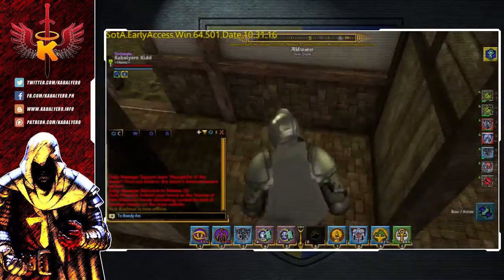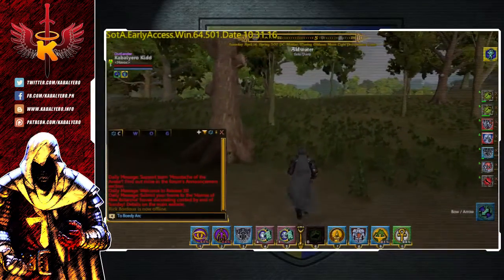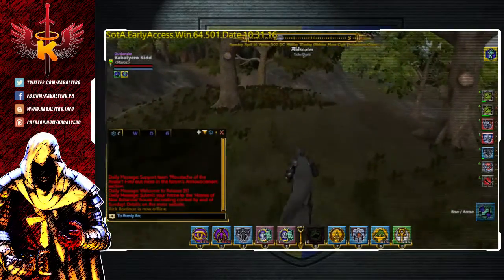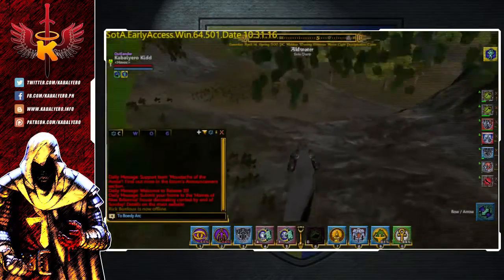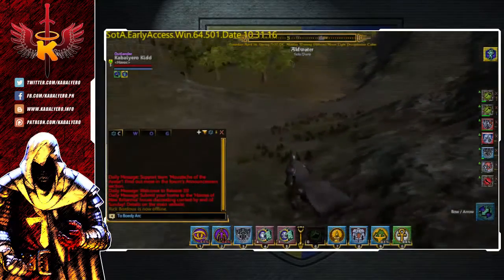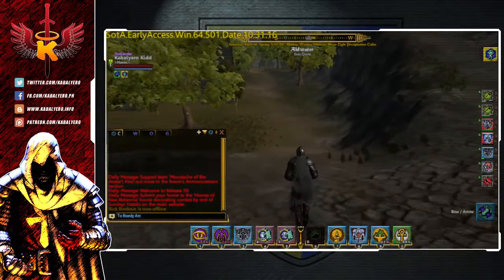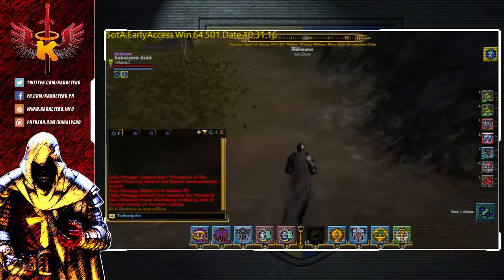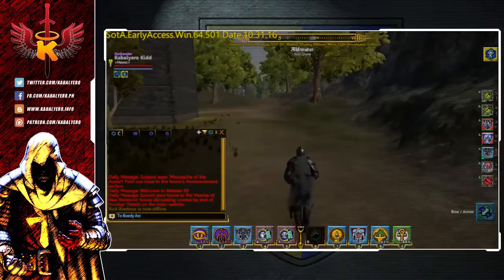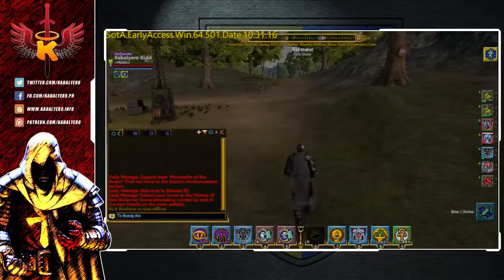I'm running to where a crafting station is, and that is at the Town Square. I'm running down the mountain and going to the Town Square. The Town Square here in Aldwater is kind of far from my home so I need to run, and as you can see I'm kind of encumbered — I kind of forgot to unload my stocks.